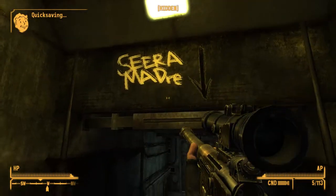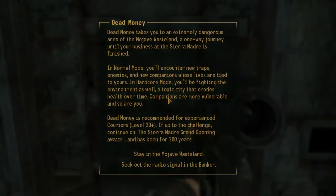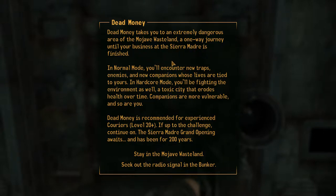I'm just not gonna be... Sierra Madre. Dead Money takes you to an extremely dangerous area of the Mojave Waste and is a one-way journey until your business at the Sierra Madre is finished. In normal mode, you'll encounter new traps, enemies, and new companions whose lives are tied to yours. In hardcore mode, you'll be fighting the environment as well - a toxic city. Companions are more vulnerable and so are you. Dead Money is recommended for experienced couriers, level 20 plus. The Sierra Madre grand opening awaits, and has been for 200 years.